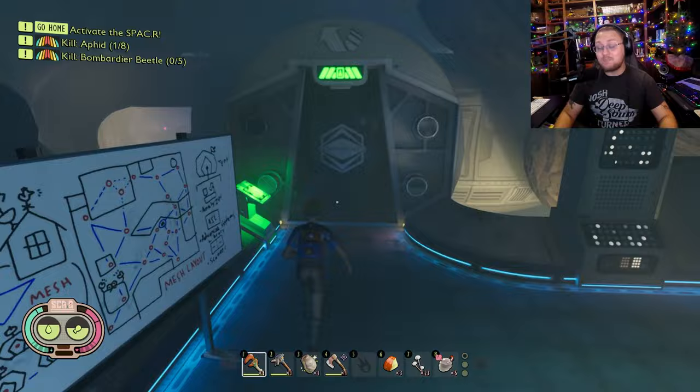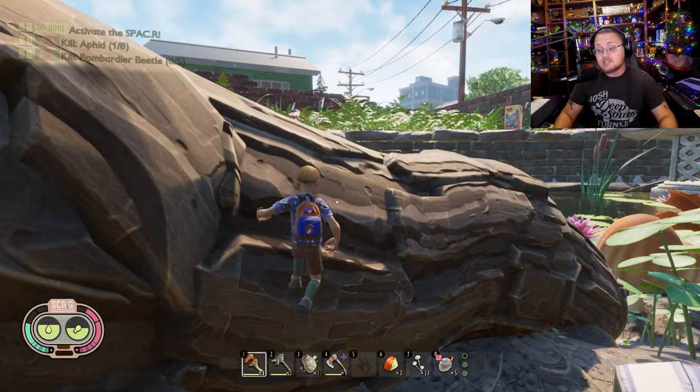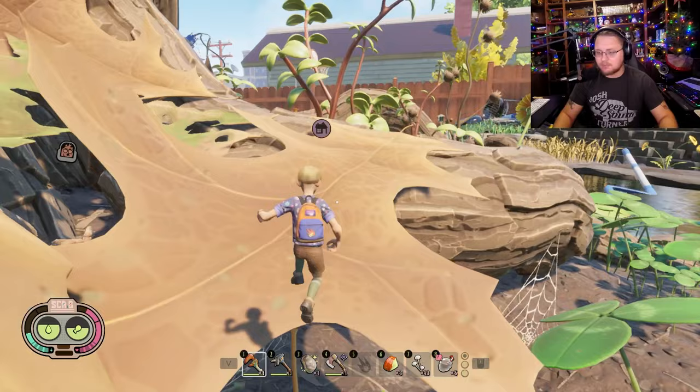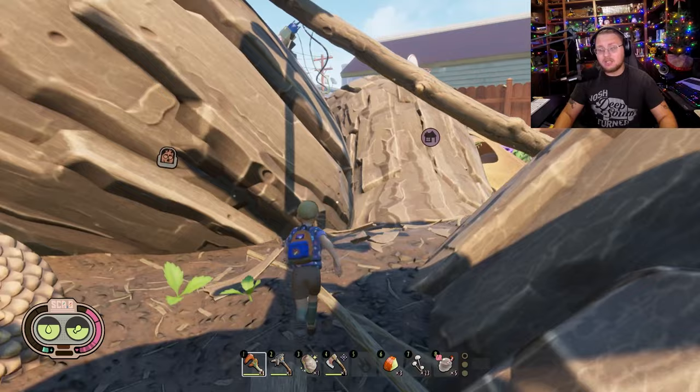I'm going to show you guys the standard speed that you go because these are actually really fast. On the way over there I want to give you guys some ideas of what you can use these new zipline abilities for. Now that you can literally go up ziplines, you can now make some really weird looking ziplines — for instance, I made some ziplines that go almost vertical, okay, almost straight up.